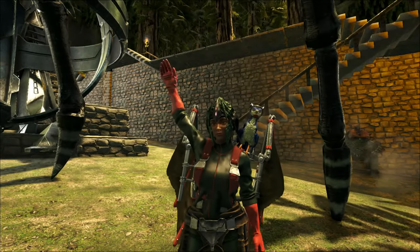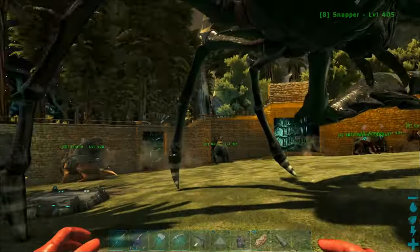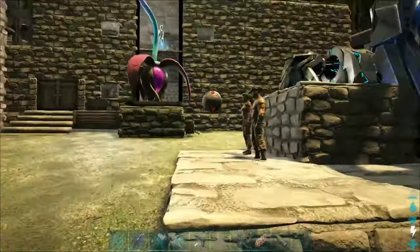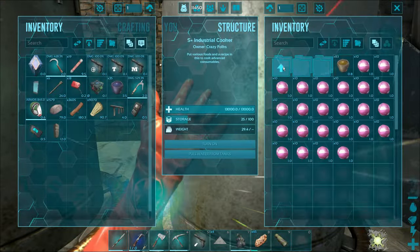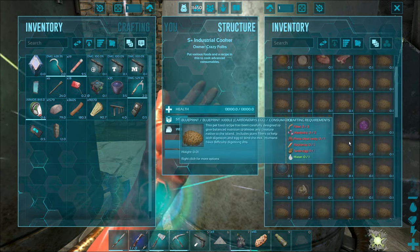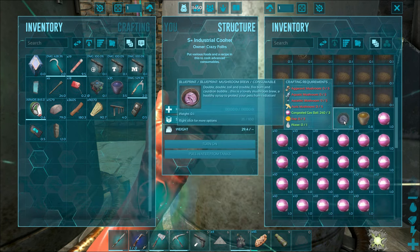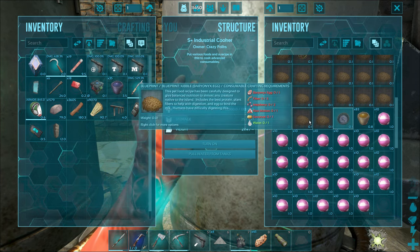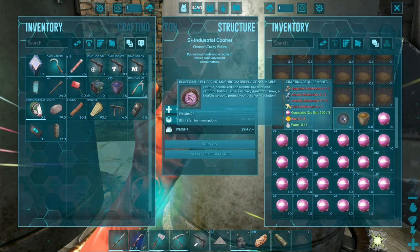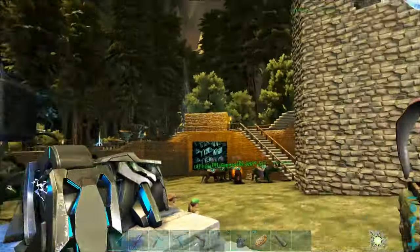Howdy folks and welcome to this special episode of ARK Aberration Adventures. I want to show you guys how to get tree sap in Aberration. If you have an industrial cooker and you've wanted to make some of this new stuff that allows your animals to be protected from radiation, it requires sap as you can see in the instructions.